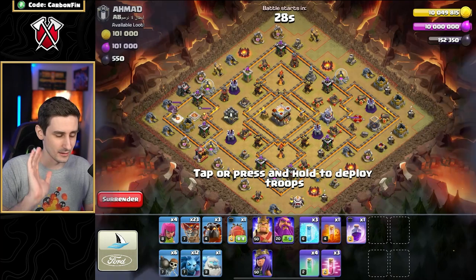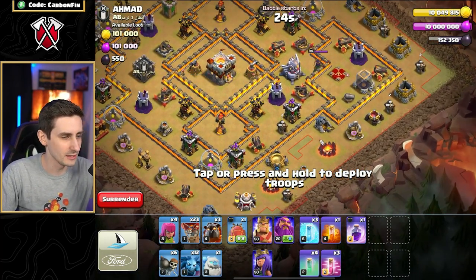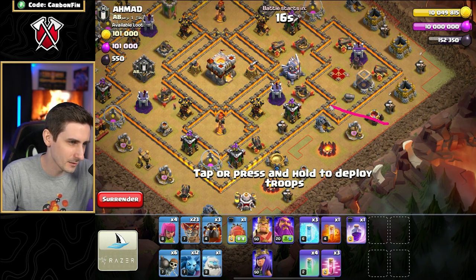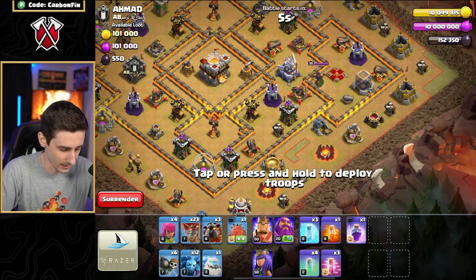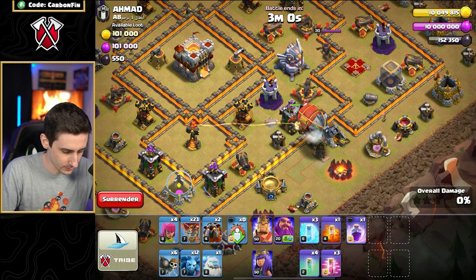Either way, we drop the Hound and then the Blimp behind. The reason I'm not dropping the Hound over here is because if the Blimp lands, I could go like this. But thinking about it, if I land here versus here — safer to go here. You know what, I do have the Wall Breaker, and since there's an opening I'm going to land right there. Let's go with the Hound and then the Blimp.